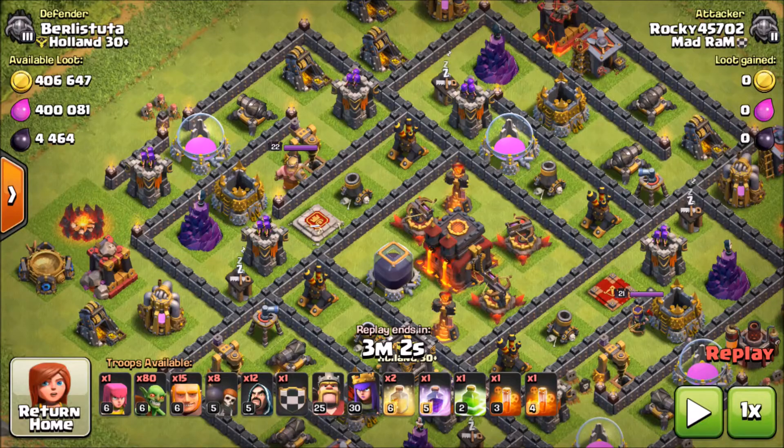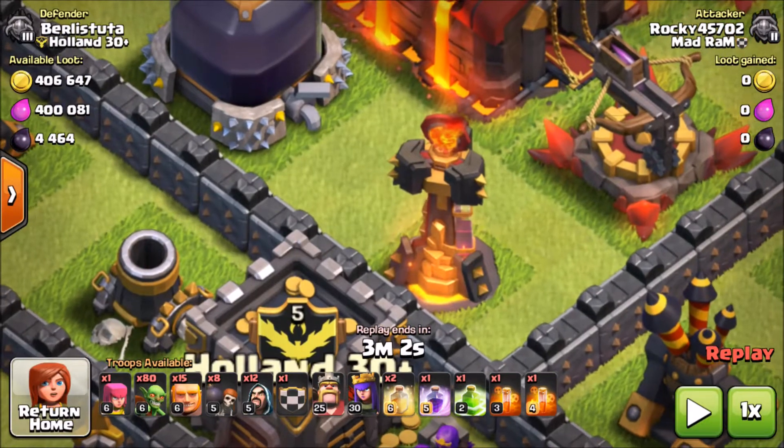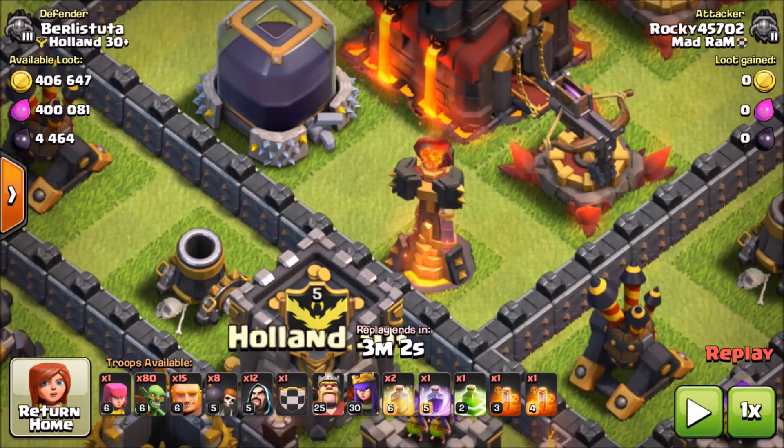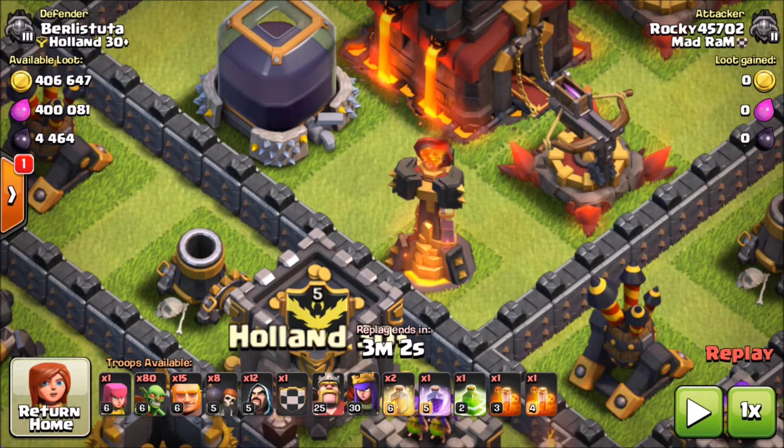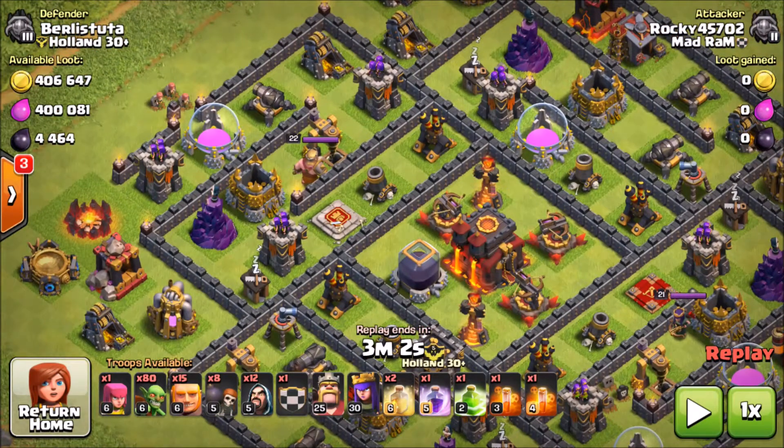We're going up against a Town Hall 10. If you're going up against a TH10, make sure the infernos are set to single. Single infernos have one eye. Multi infernos look like they'll spew out multiple beams. With single infernos, they can't lock onto all your goblins at once — they can only do one at a time. Multis will melt the goblins and won't work too well.